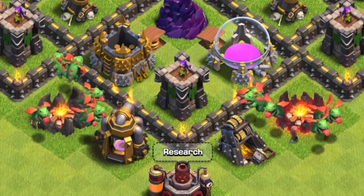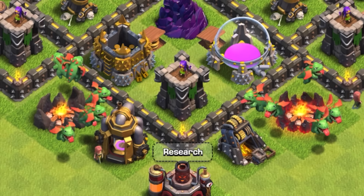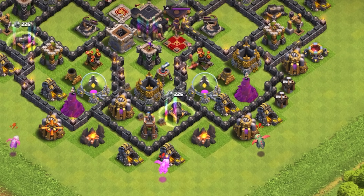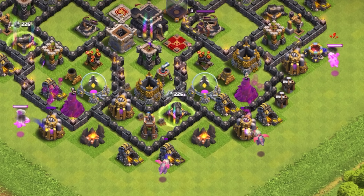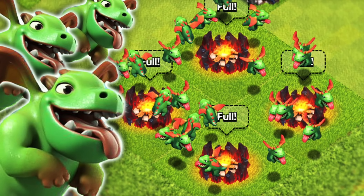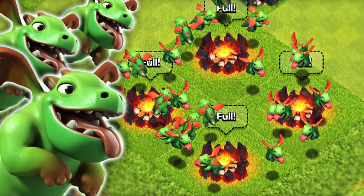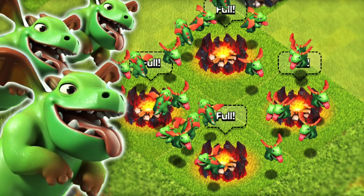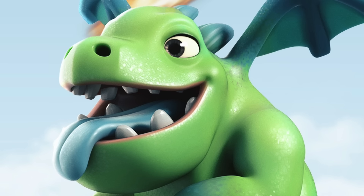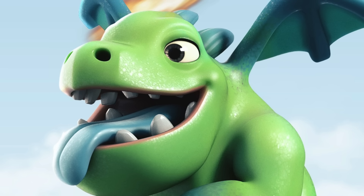It doesn't matter what you use it for — I think everyone can agree the Baby Dragon is decent enough for almost every situation. At lower town halls, it is often named the best for collector farming due to sneaky goblins being unlocked later. And for funneling, it gets the job done. For what seems like a perfectly balanced troop, you'd think it had to be balanced at some point to get to where it is. But no — the Baby Dragon has never received a single buff or nerf.